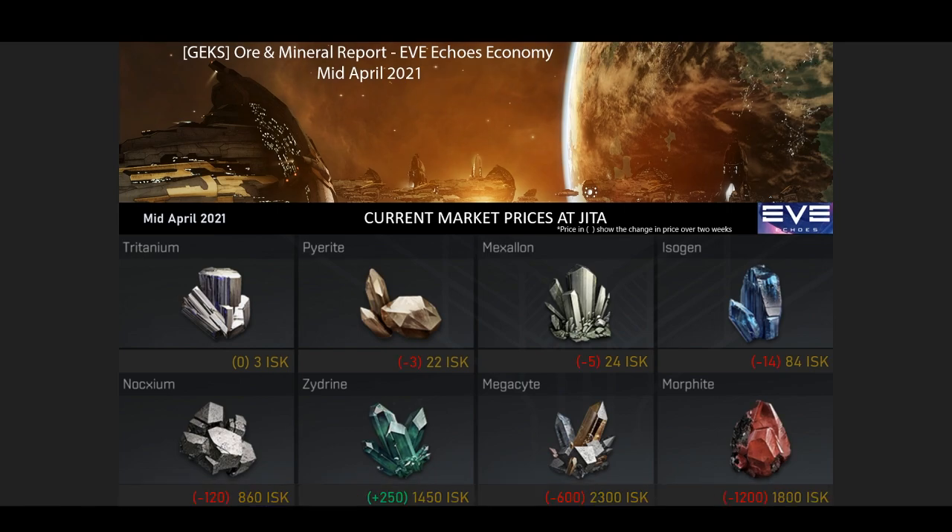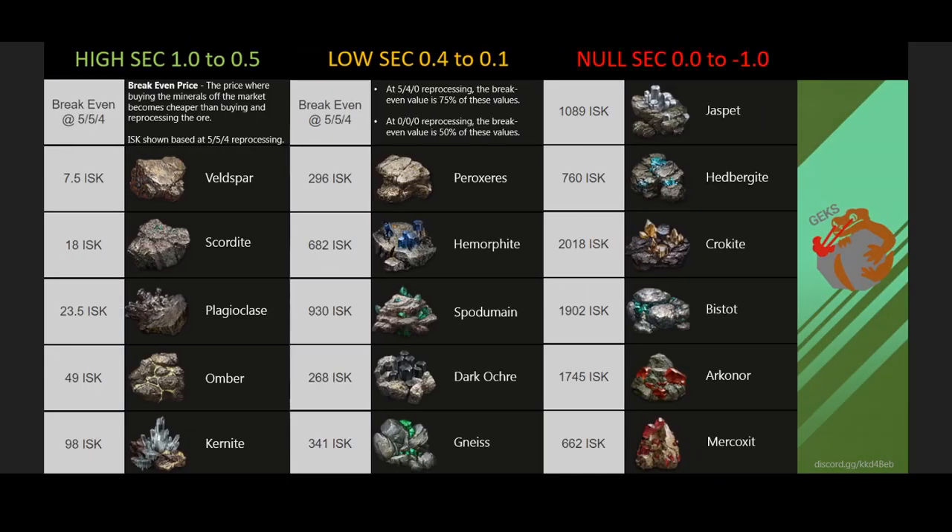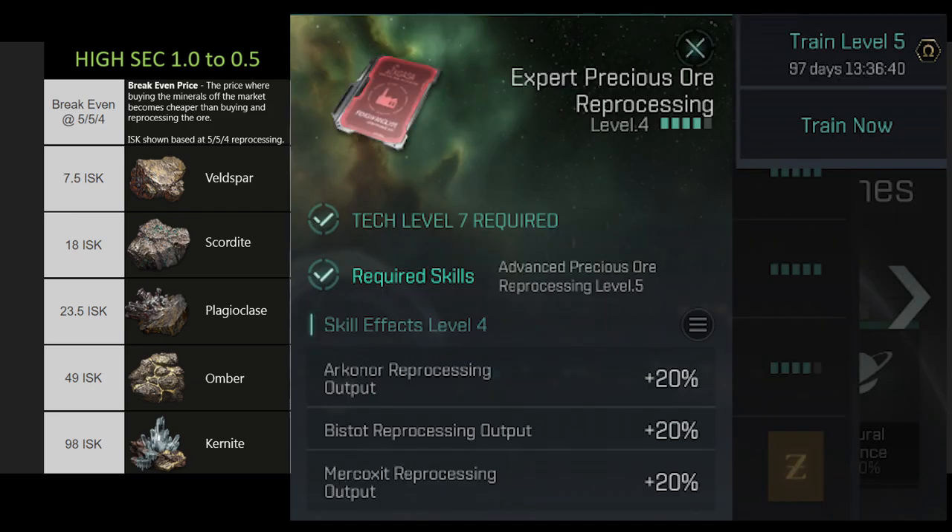Now we'll take a look at the ore prices. What you're seeing is the break-even value if you have 5-5-4 skills in reprocessing that specific type of ore — that's five basic, five advanced, and four expert skill points into that specific ore type. The reason I chose to show 5-5-4 as the max rank is because going that fifth expert skill point is most of the time not really worth it unless you're doing it on alts or your gameplay revolves around doing nothing but reprocessing ore and flipping it on the market.